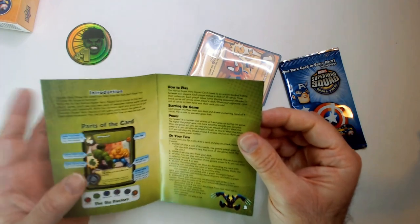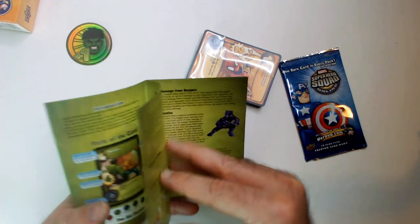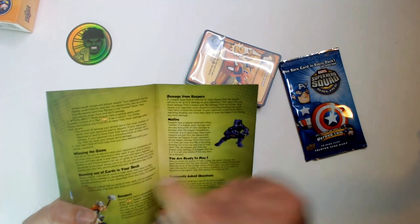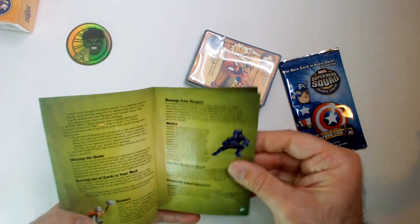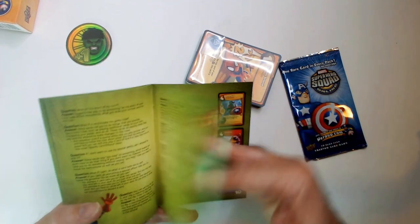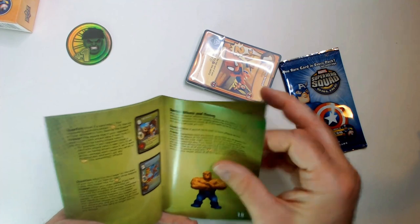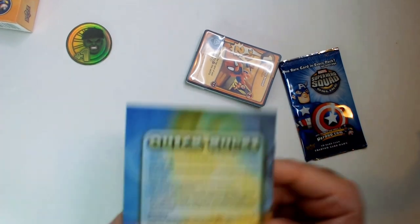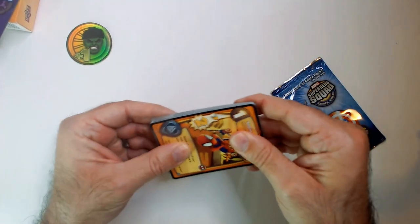There's a lawnmower outside making this even better. How to play - on your turn... it's not the worst. Winning the game, running out of cards, stuff like that. Keepers, damage keepers, misfire - it's a lot of explanation of cards. We're just gonna take a look at everything. That was like questions and answers. Effects and timing. Quick rules - very small print. That's the only thing, we want to look at the cards.